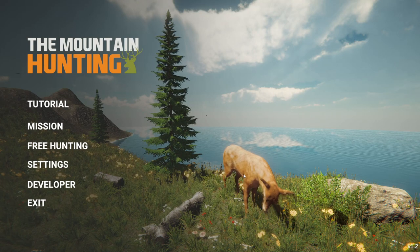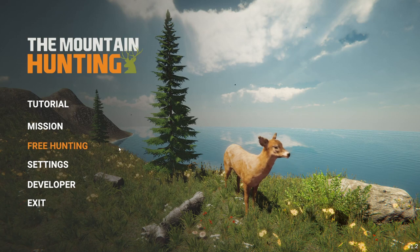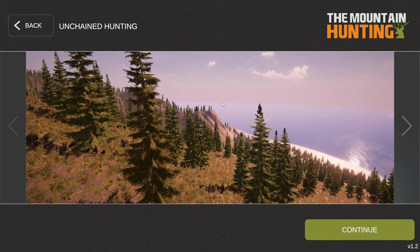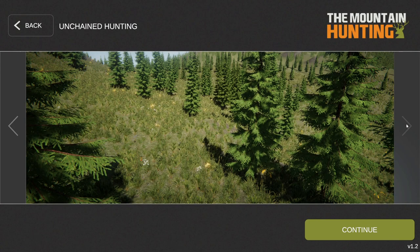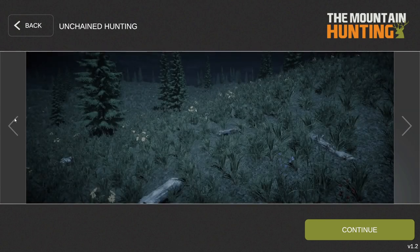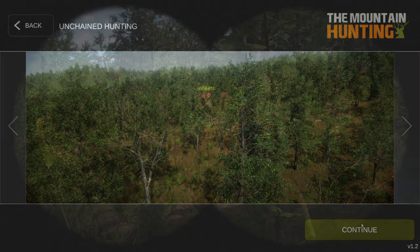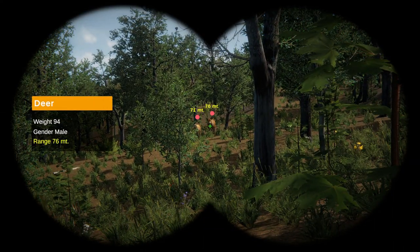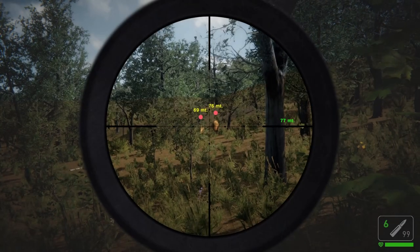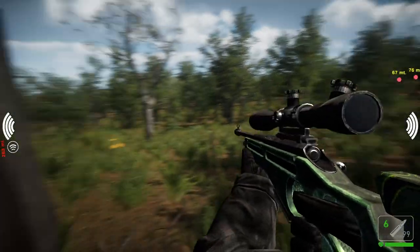I was looking for some kind of deer - I'm guessing that's probably a whitetail. Going into free hunting, there are multiple maps. I don't think the map labels say where the deer would be, but this map looks like it would have deer. We do indeed have deer out here - I'm not so sure what species that's meant to be, it almost looks like an elk really.